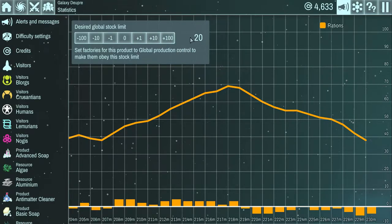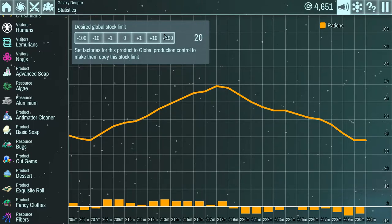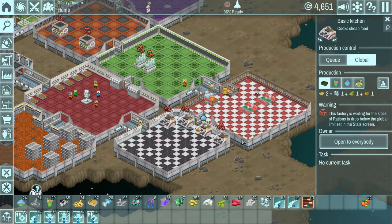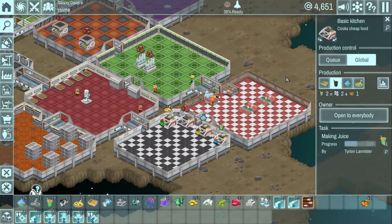You'll notice these red squares over the kitchens - the reason is they're not producing anything. If you click on it, it says the factory is waiting for the stock to drop below the global limit set in the stat screen. I've set a limit of how many rations to make, and once you hit that limit it stops. I've got 39 rations right now. I really wish they would have set the limits much lower by default, because by default your limit of any item is 100. There's no reason early in the game to have a stockpile of 100.